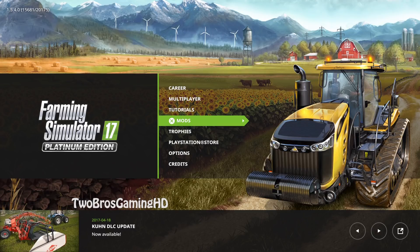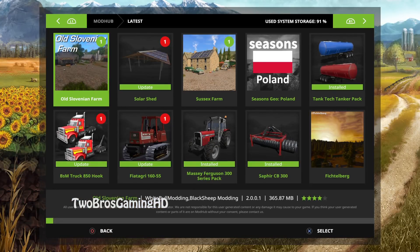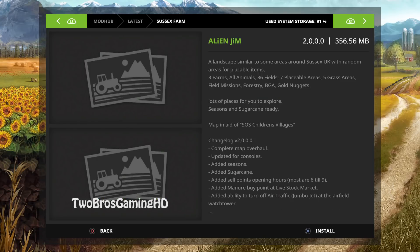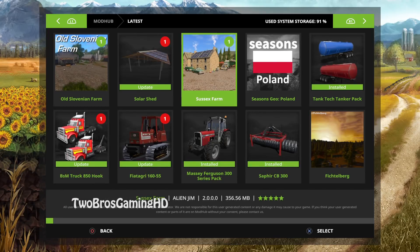Yesterday was Friday and almost every Friday we get some new things — and we did get some new stuff this Friday. Let's go into the latest updates. We do have some different kinds of updates, and we also have the Sussex Farm, which is a brand new map for Farming Simulator 2017 and it is finally out on console.